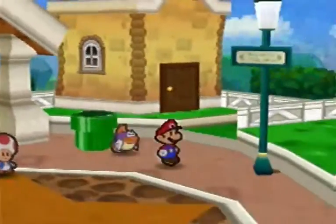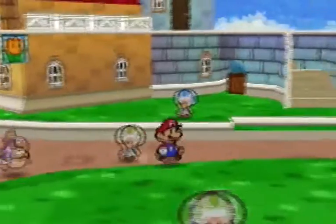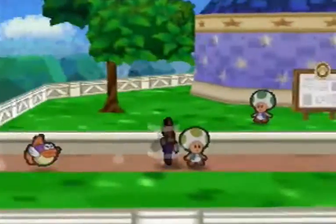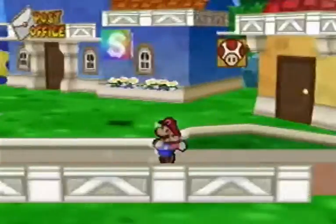Hey everybody, PartonJoe here. Welcome back for part 37 of Let's Play Paper Mario. In the last part we actually upgraded a lot of our party members. We have every party member upgraded but Goombario and Koopa.